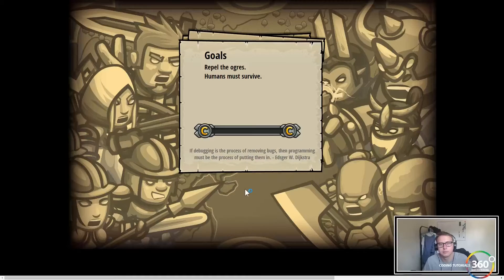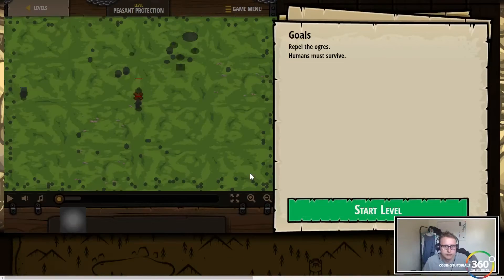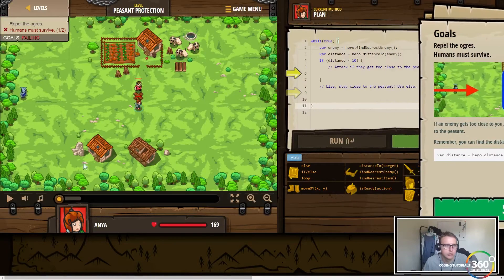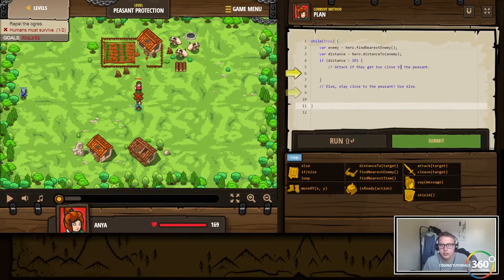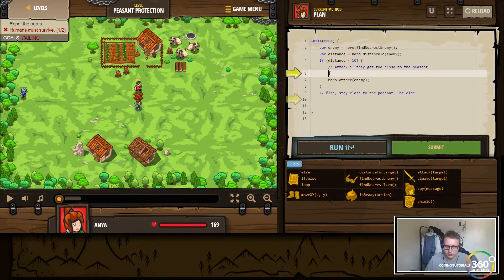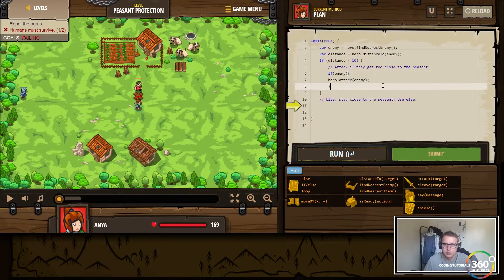All right — repel the ogres, humans must survive. So var distance — set a variable to the distance to the enemy. If the enemy gets too close to you, attack it; otherwise move to stay close to the peasant. So this is kind of our landmark here: if distance is less than 10, hero dot attack enemy.